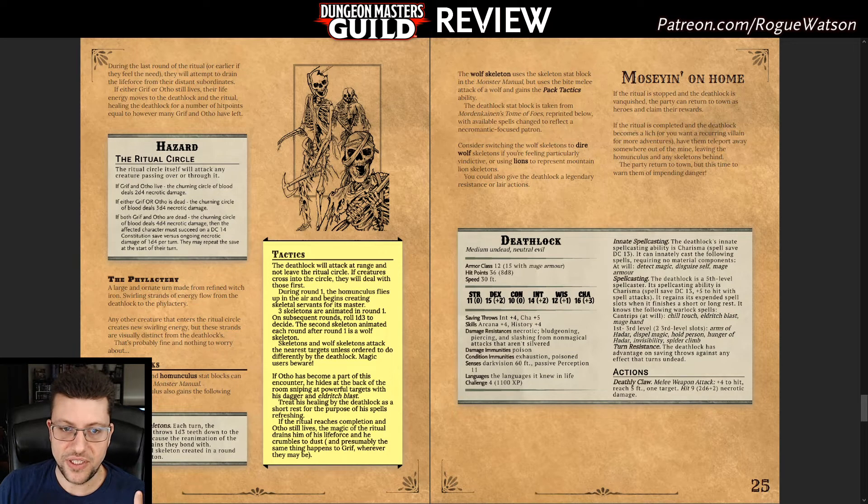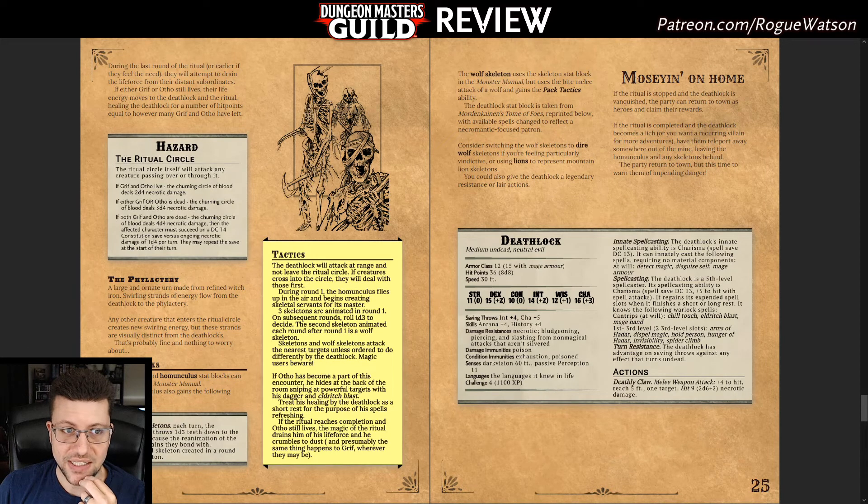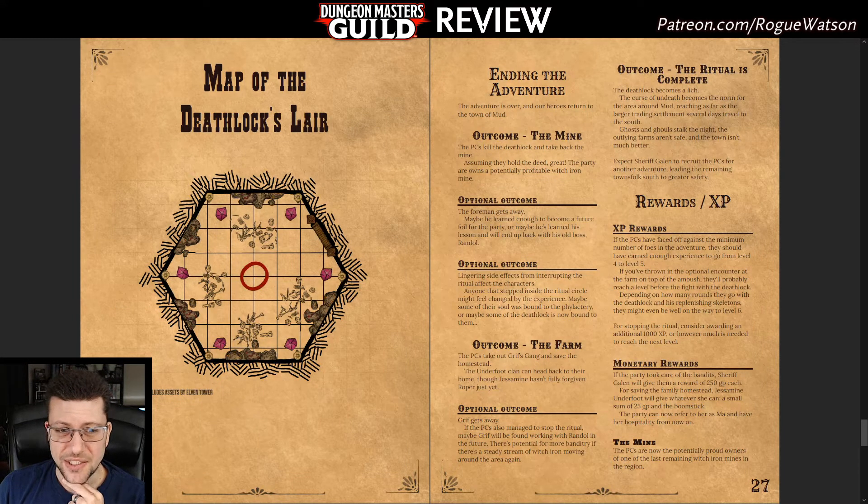The final area has the death lock in a ritual slowly trying to move their soul into a phylactery. They're in a circle and aren't supposed to move from it, so players have to enter the circle to attack — and the ritual circle damages any creature passing through it. But the circle doesn't seem big enough to require passing through it to attack, so I was confused about those rules. There's also no information about what happens if you knock the death lock out of the circle via a grapple or shove — does that interrupt the ritual?